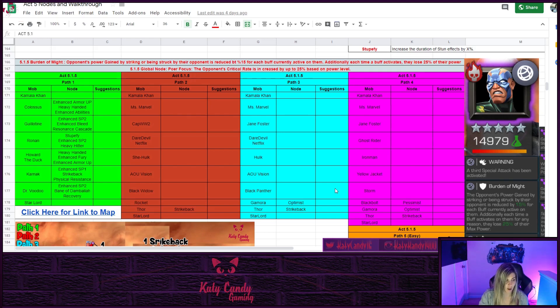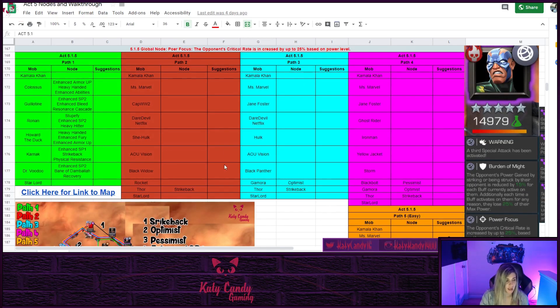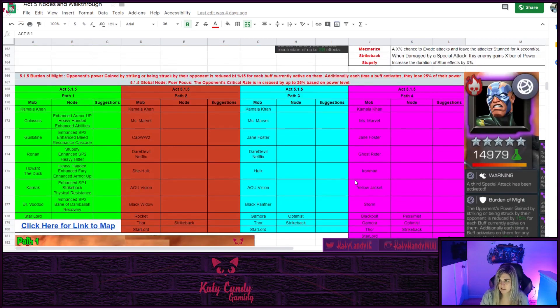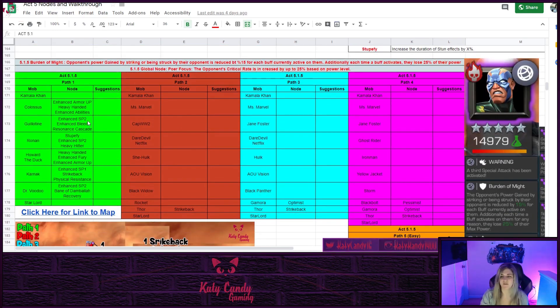Looking at the spreadsheet, I have all the paths laid out for all of 5.1.5, color-coded and labeled from easiest to hardest. Path five is the easiest - the only nodes you have to worry about are the linked nodes, which are hidden champs: Black Bolt, Gamora, and Thor. On the other end, path one in 5.1.5 is the hardest, where you get the heavily noted-up champs and the boss is fully noted because you don't take down any of the nodes.